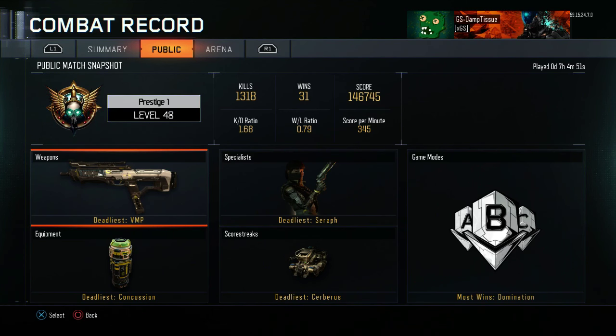Basically what you want to do is go into a custom game — it's pretty much the same as before. After you've made your own custom game and selected whatever game mode you want, I normally do Domination and I always choose the map Nuketown. You don't have to choose Nuketown, but that's just what I choose.